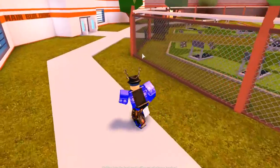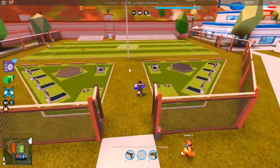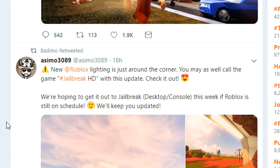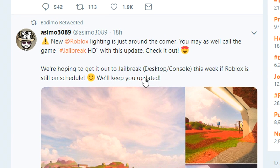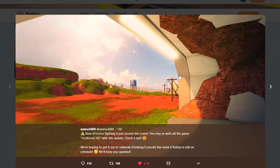So next update, guys, they are going to be adding brand new graphics to Jailbreak, and it basically makes Jailbreak look like an all new game. New Roblox lighting is just around the corner. You may as well call the game Jailbreak HD with this update. We're hoping to get it out to Jailbreak desktop and console this week if Roblox is still on schedule. But just look at this - the water, the skybox, the shadows. All this update is really doing is updating the lighting.